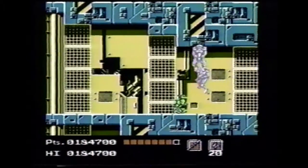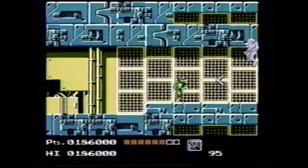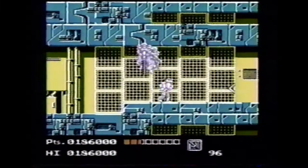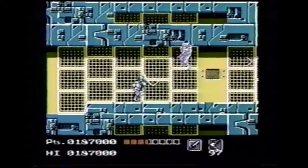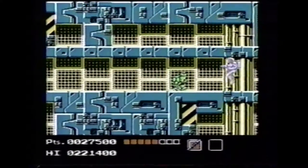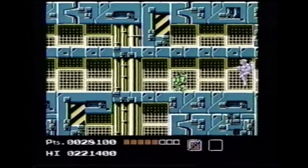Duck under these laser soldiers and make a run for it. Attack the soldiers with your boomerangs. Warning: don't scroll the screen until you're sure all the soldiers are dead. Advance the screen slowly when you get to this narrow corridor. When you see a laser soldier, duck and don't move until he goes away — don't mess with him and he won't mess with you.